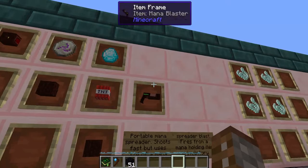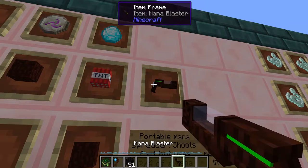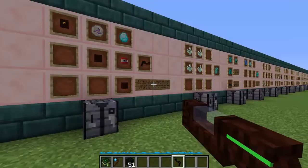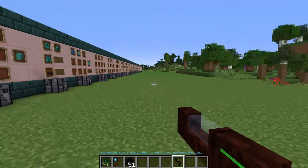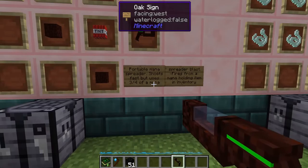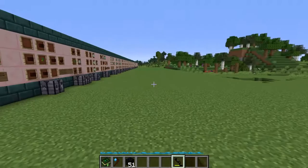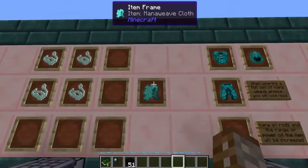The mana blaster is a little bit strange — it's not actually a weapon, it's a portable mana spreader. This is made with a pulse mana spreader, a rune of mana, a mana diamond, one TNT, and two living wood. It takes power from any mana-holding item in your inventory. It fires much quicker than a regular mana spreader, but only shoots three quarters of the mana a spreader would. This will not damage any mobs.